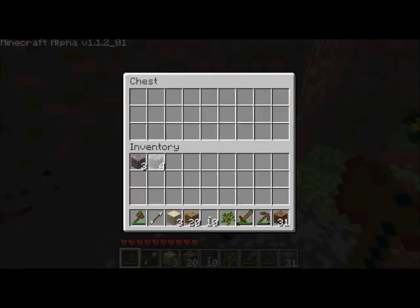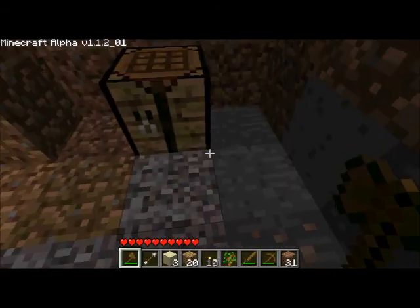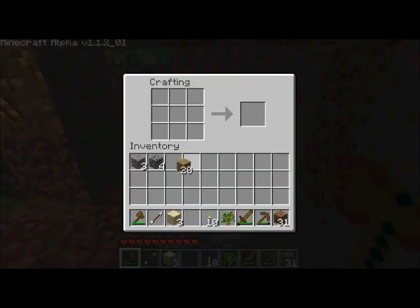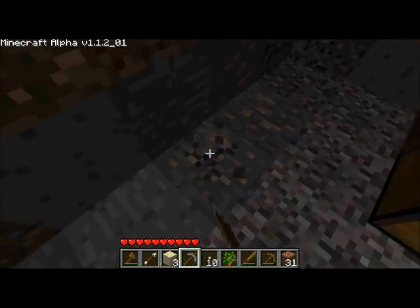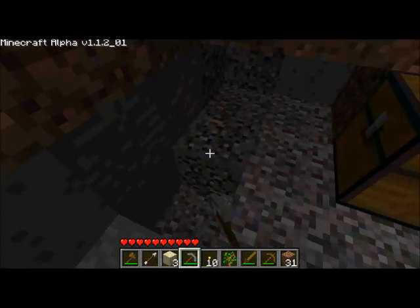Anyway, like I was saying, we need some stone and some sticks. We got some sticks, our shaft, the pick head — okay, so now we have a stone pickaxe. We can mine ourselves some iron.